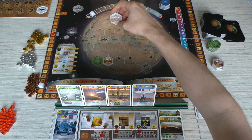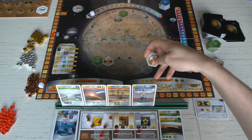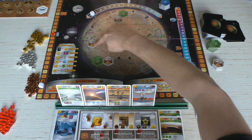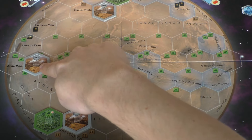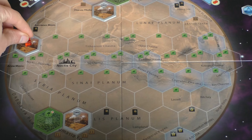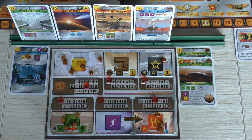I want to place the Ice Asteroid later, or maybe the Water Splitting Plant, but let's build the city here on Pavonis Mons. As you can see — let me zoom in — it has two symbols, meaning if you build there you get those as a bonus. So we place our city there and get one plant and one titanium. We put one of our cubes on it to indicate ownership and add those resources to our player board. That's about all I can do, so I think that ends generation two — we just built a Domed Crater and started getting the plan going.